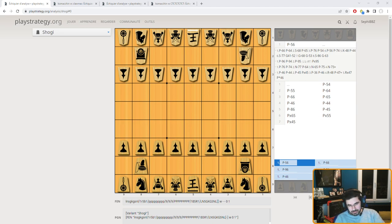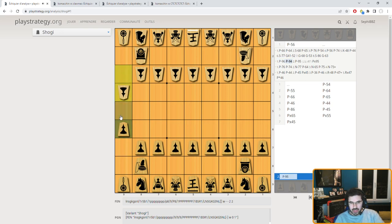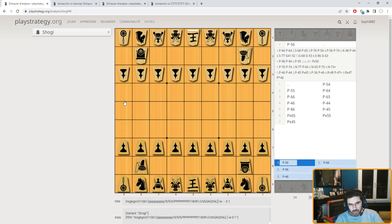So let's start with the rules. In Shogi, it's like in chess — you have two kings and the kings are moving like in chess. You have nine pawns and the pawns are moving just one square and just straight. They also capture straight, so it's very different than in chess. You have one bishop which is moving exactly like in chess, and you have one rook which is moving exactly like in chess.